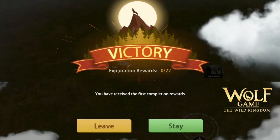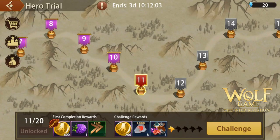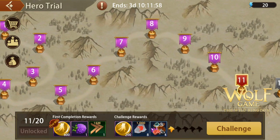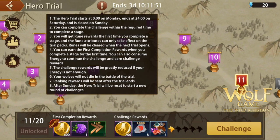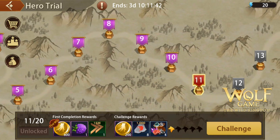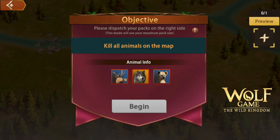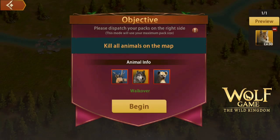The next campaign is the Hero Trial, which is a weekly event where you can clear up to level 20. Each level has a timer for you to clear it. For each level you can get runes that are usable only in the pack you're using there, and the runes reset after you clear one level.